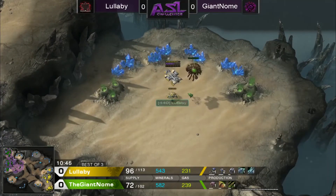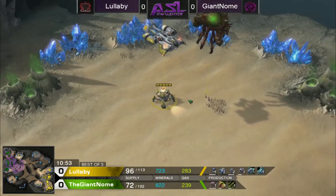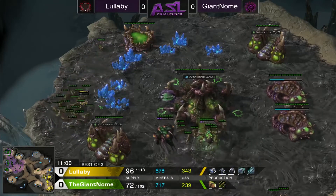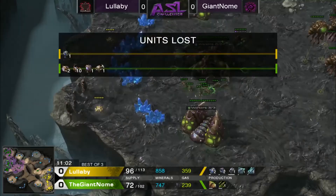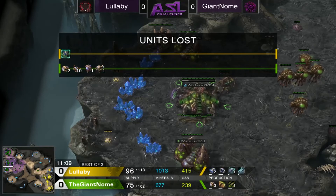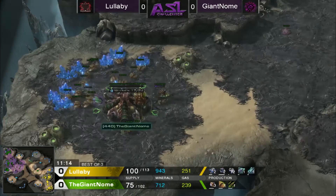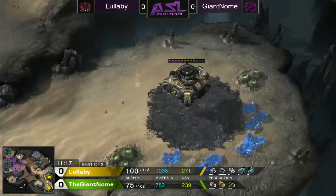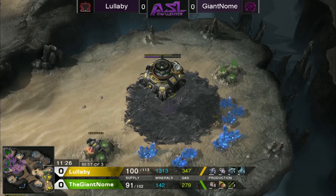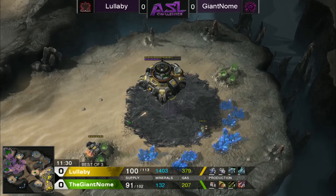All the Widow Mines are alive — he kept them all alive. Lair's already done so he's going to get an Overseer and try to get those Widow Mines out of the way so he can bring his workers back to the mineral lines. This is quite a bit of a delay on these mineral lines — both mineral lines were delayed for a good 20 to 30 seconds. Lullaby lifted his third Command Center and Giant Gnome already had the Overlord there and threw down some creep. That is the most annoying thing in the world — it takes a long time to get rid of creep too, so it's a good play.